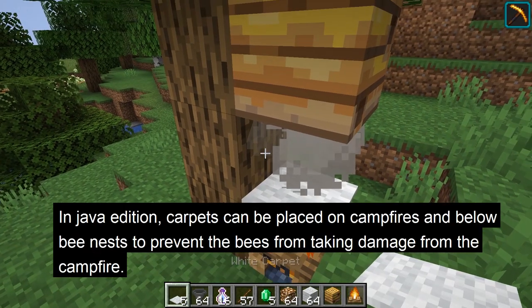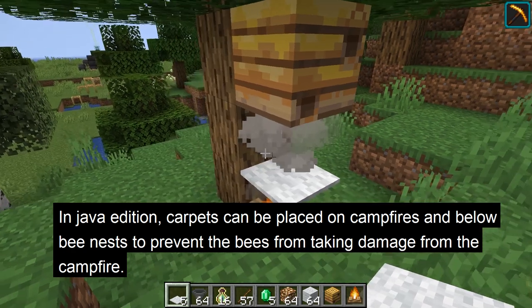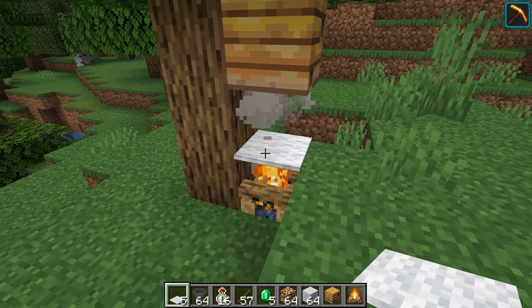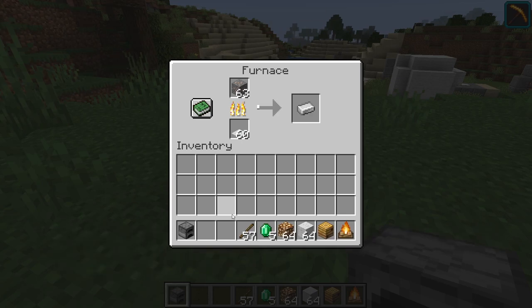In Java Edition, carpets can be placed over a campfire underneath a beehive to protect the bees from the campfire, which is useful for harvesting honey and honeycombs. If you don't want to keep carpet in Java Edition, it can be used as fuel in the furnace — one carpet can smelt 0.335 items, meaning it takes about three carpets to smelt one item.